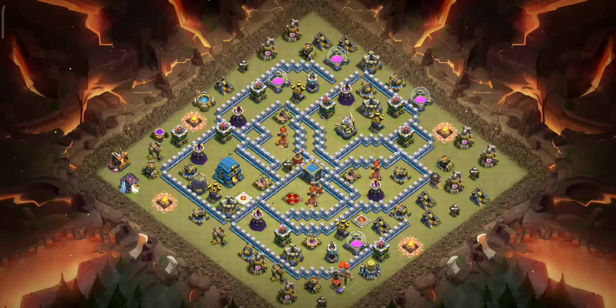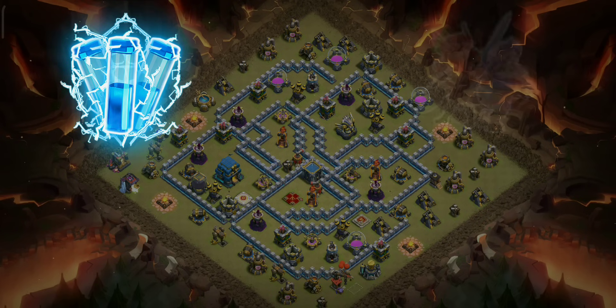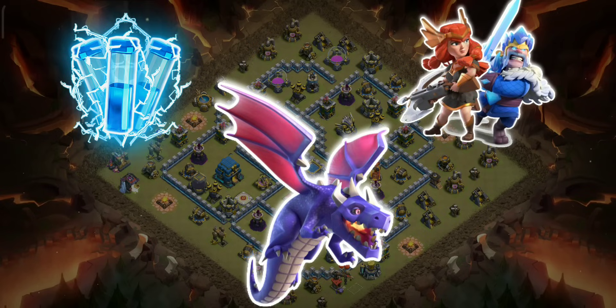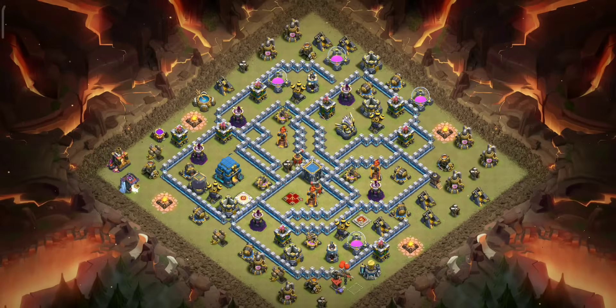We usually take down two air defenses with zaps, the third with heroes, and rush the last air defense with dragons. But on bases like this one, it's better to zap out other key defenses instead. So what we will do here is take down all these things with clever zap placement. The sweeper and air defense are our main targets.